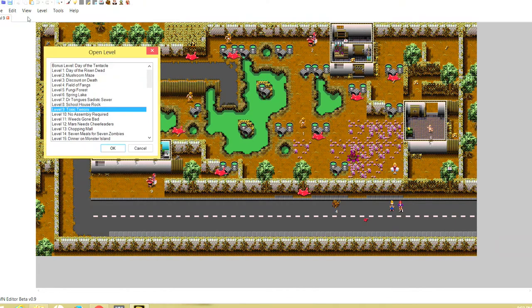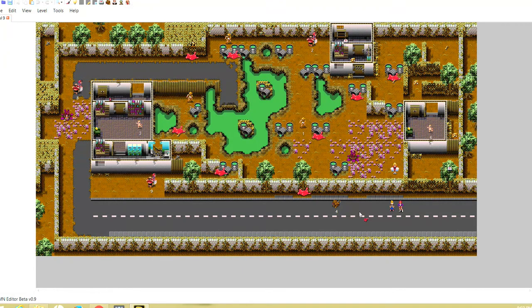I've gone to level nine. To open a level, after you've imported the ROM successfully, you click the little globe thing and pick whatever level you want to go to. This is the map for level nine — Toxic Terrors. This is the very original canonical level nine, completely unedited, nothing changed on it. But that's about to change.